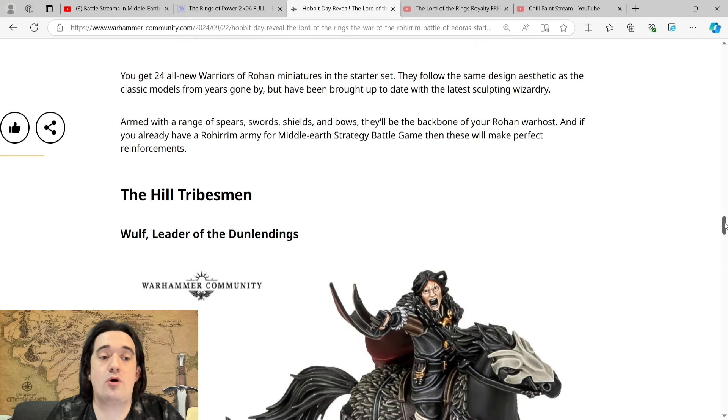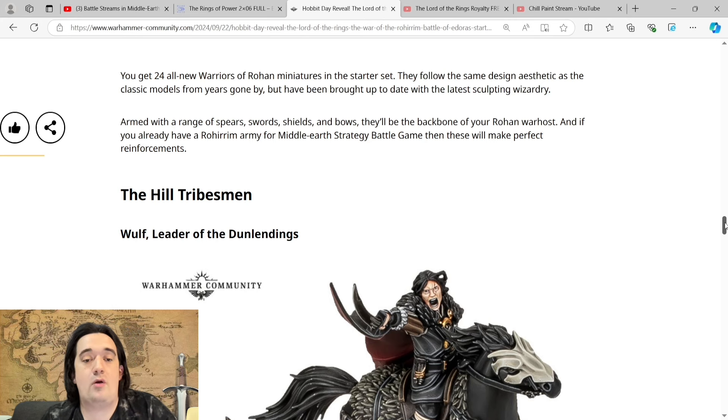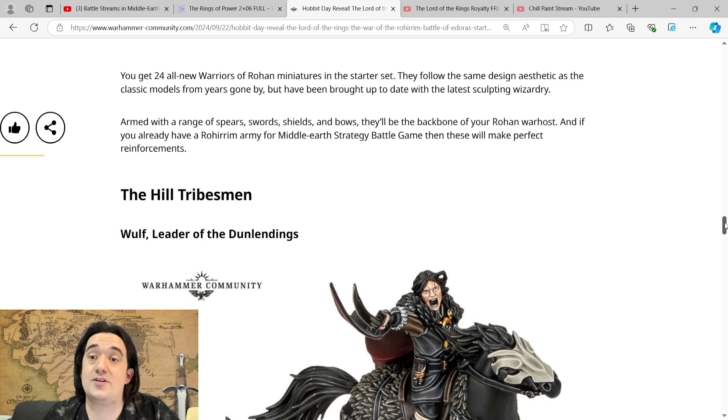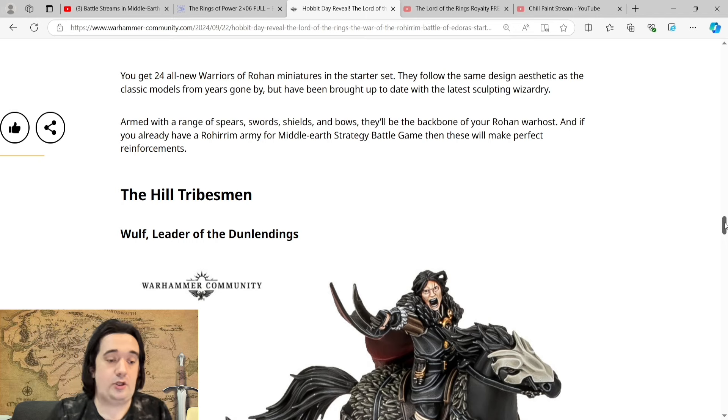Contrast paints would work really nicely with these new sculpts, though I don't find contrast works well for me on Middle-Earth models. Wet blending, which I've started doing a lot more, is going to work up really nicely. The shields have a new design on them as well. I don't think they're going to be upscaled — they're supposedly the perfect counterpart to the old guys. They always look bigger on screen.